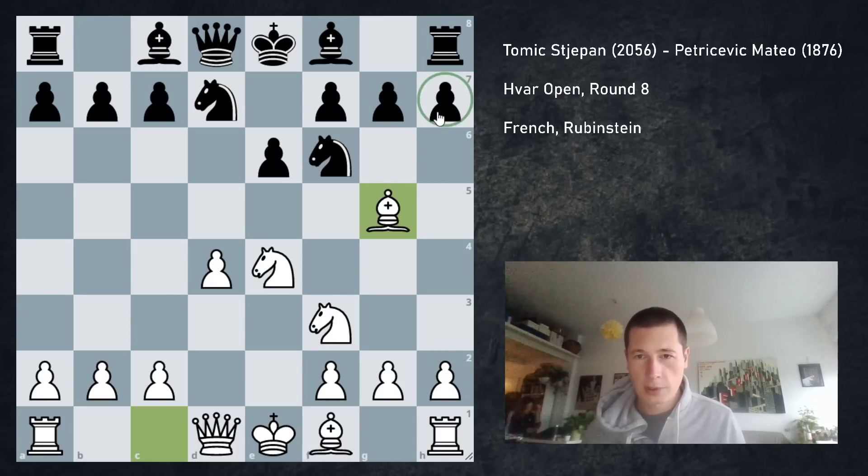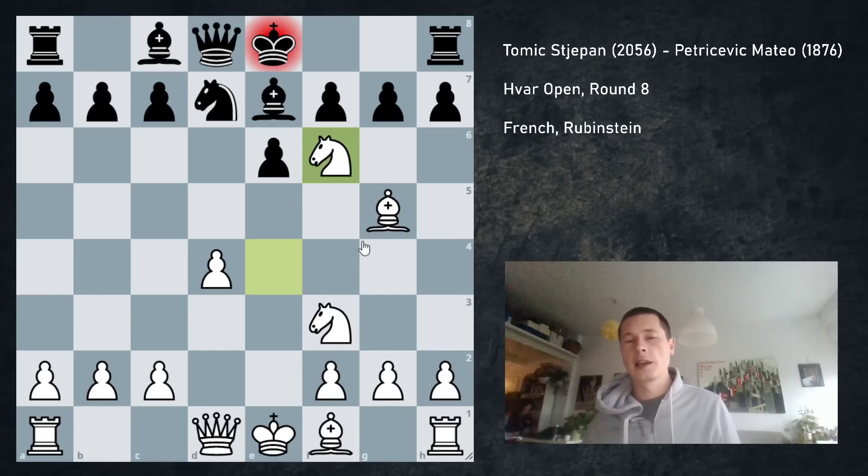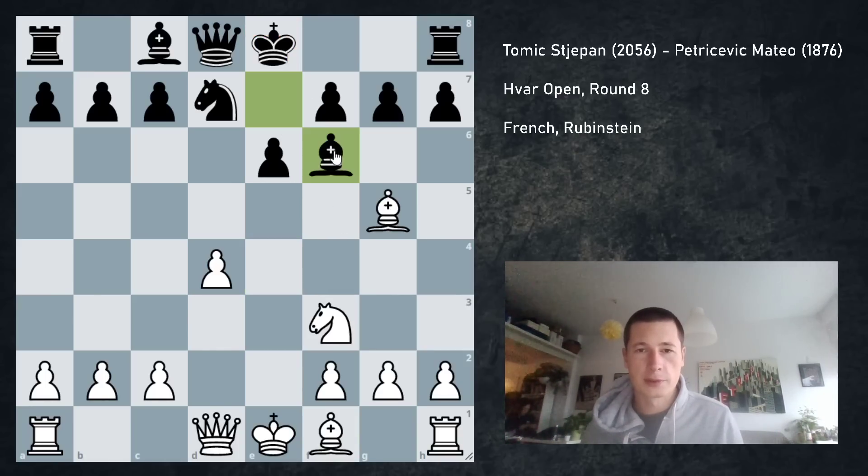Now there are a couple of options. You can play h6 and the bishop just retreats, or it could also take. Or you can just take on f6 first and then retreat. But my opponent played bishop to e7, and now the knight is threatened so knight takes f6. The most interesting way to play this, which I was hoping for, was bishop takes and then you follow that up with h4. These positions get very, very interesting.